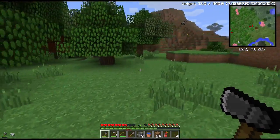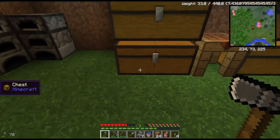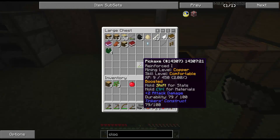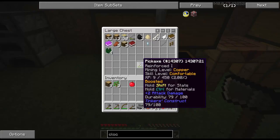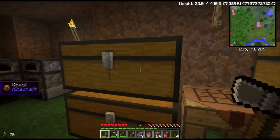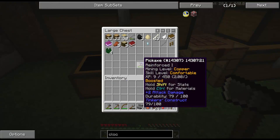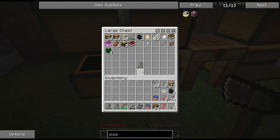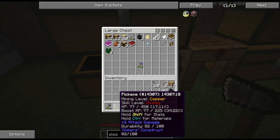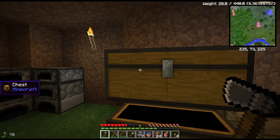A couple things I did want to mention: I leveled up this pickaxe and it got reinforced on it. Reinforced is probably the worst thing you can get because you actually want auto repair. And once you've got auto repair, it really doesn't matter much at all about the overall durability. So I have switched out to that other pickaxe, my original one, and we'll see what that will level up as.